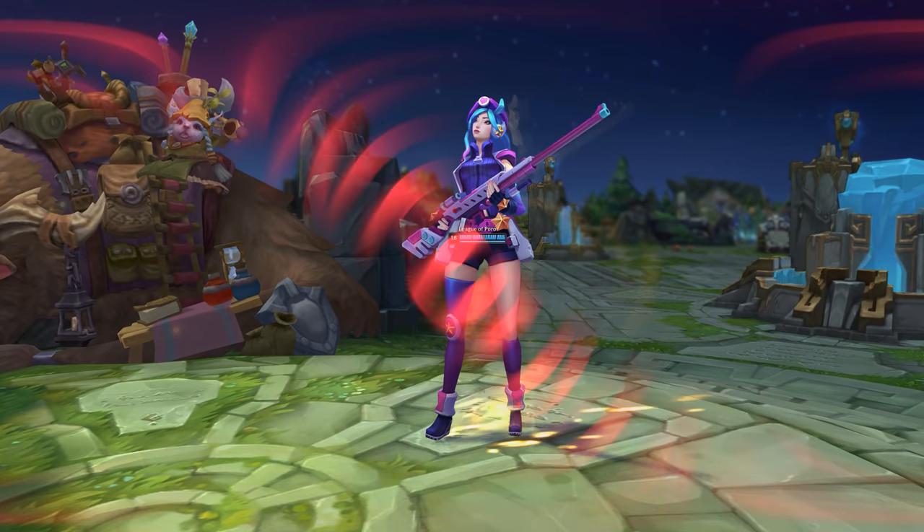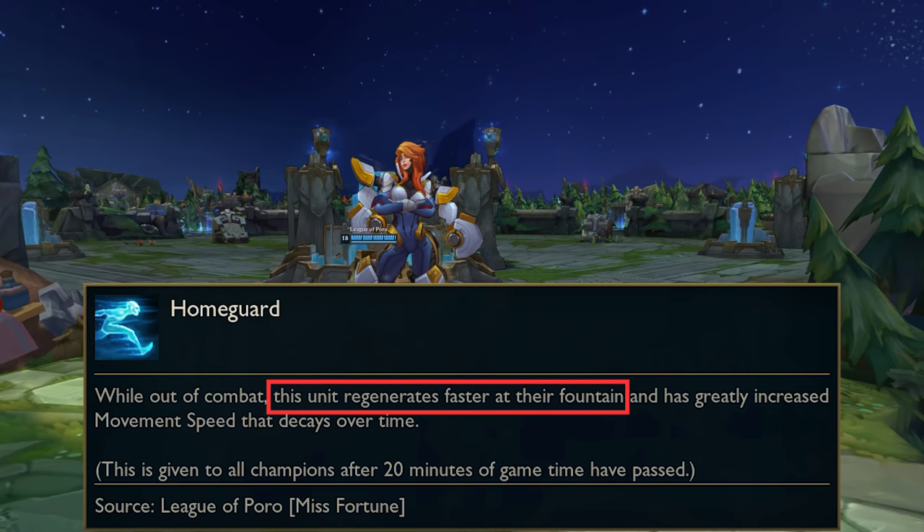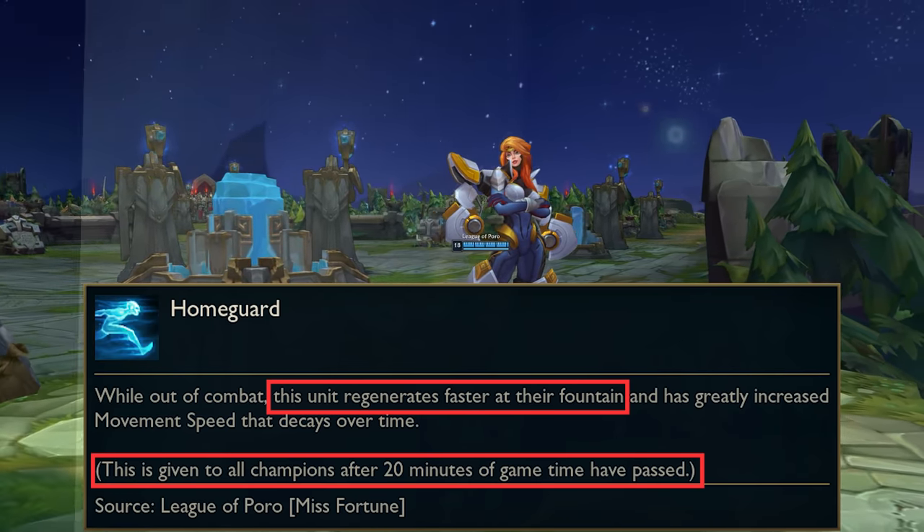Confirmed? Nope. We are missing the secret sauce: Homeguard. It restores 12% of missing HP per fountain tick and it is granted only on the spawn platform after 20 minutes.